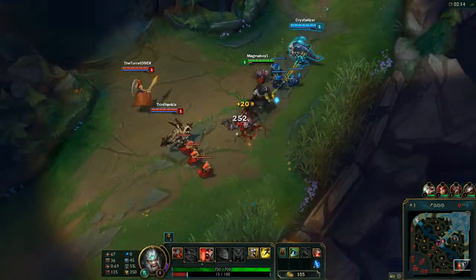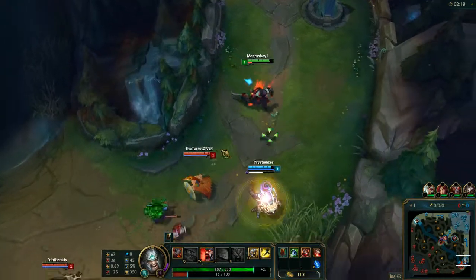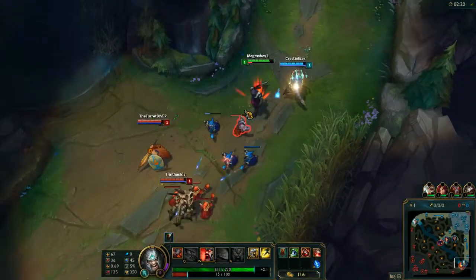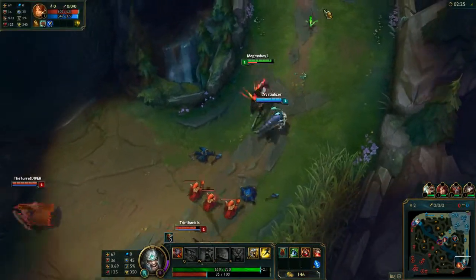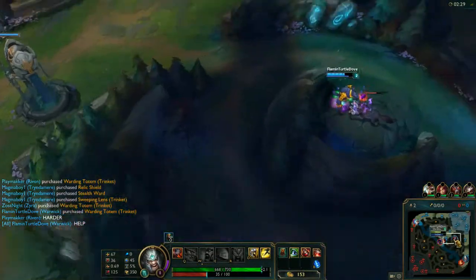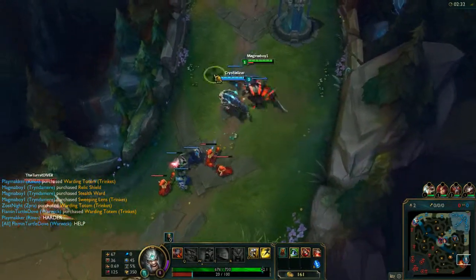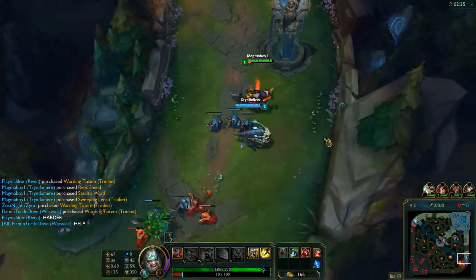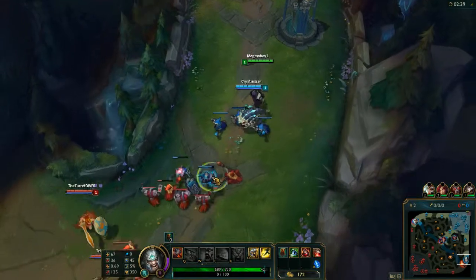Let's see if I can get the Spoils of War proc for my ally. Going to take some poke for it, sadly. She has her W on, or that was Zenith Blade — shield smash in order to get a stun off, so we got to be aware of that. She started with the Ancient Coin. Warwick says he needs help. I mean, Warwick works as a pretty good cleaner, so I don't know if he really needs help. I don't know why he's doing it in all chat either.